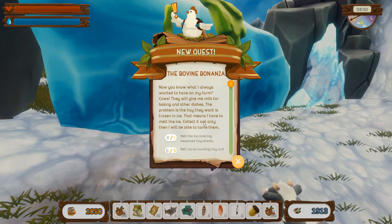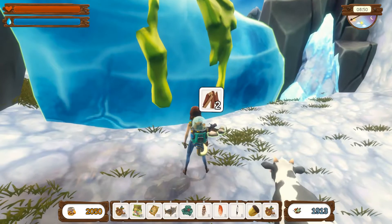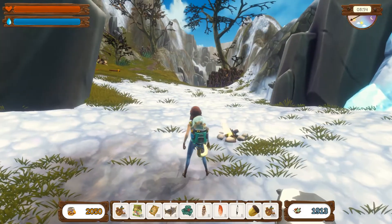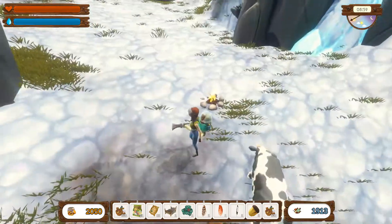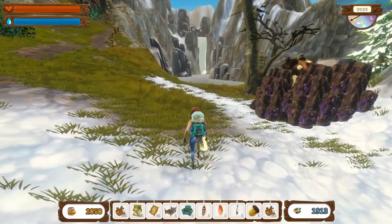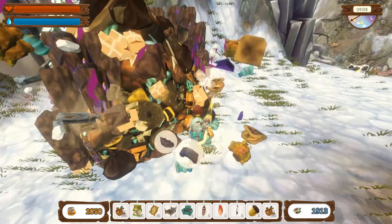I have to melt the ice, collect it, and only then will I be able to tame them. Melt the ice covering seasoned hay stocks, then use it to tame five cows. We've got some wood so we can start — oh, just like that! Hey, look at all this — we're going to have the cows.